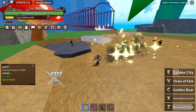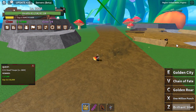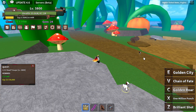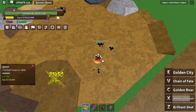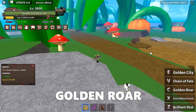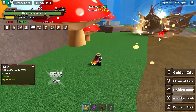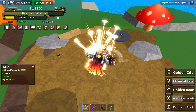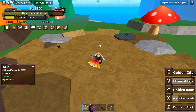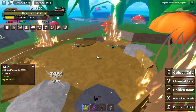Z move: Brilliant Shot. X move: One Million Punch — it looked way bigger in the sneak peek, so I guess that was a design change. T move: Gold Roar — this is my favorite move because it turns into a snake at first and then turns into four big spikes. V move: Chain of Fate — this attack would be so much better if you could spam it. U move: Gold City — summon four big spike pillars that can shoot at your opponent.